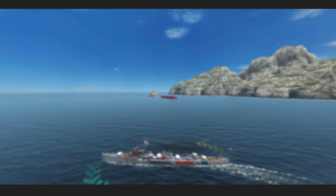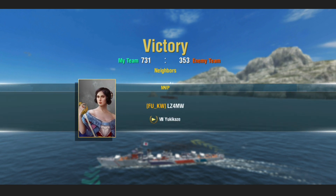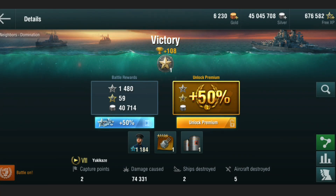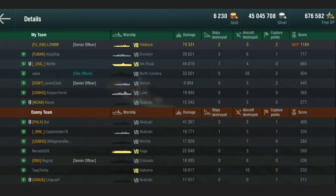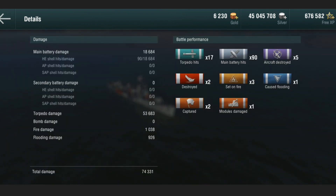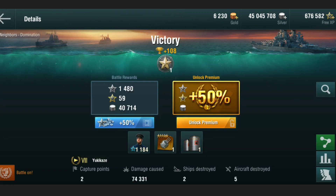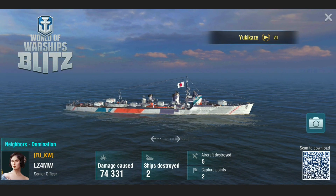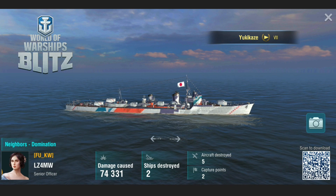That gives us a nice score, gives us a Battlestar. That's the Yukikaze — a new favourite ship, definitely a lot of fun. I've spent a bit of time in the Akatsuki learning how to use Japanese torpedo destroyers, so when the Kagero comes around I'll be able to do a very good comparison to see which is the better ship. I'm a real smoke player. 17 torpedo hits, 90 main battery hits — pretty busy on the guns for a Japanese destroyer. 74,000 damage, two capture points, two ships destroyed. The Yukikaze: lovely ship. Thanks for watching, and we'll catch you next time.